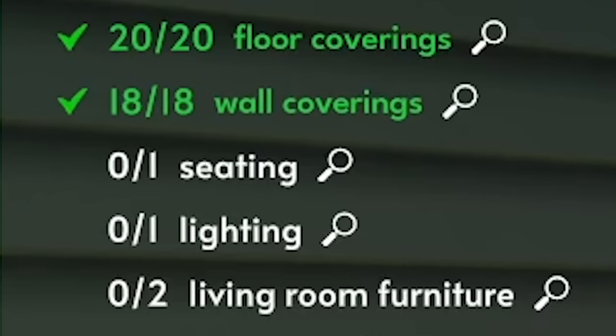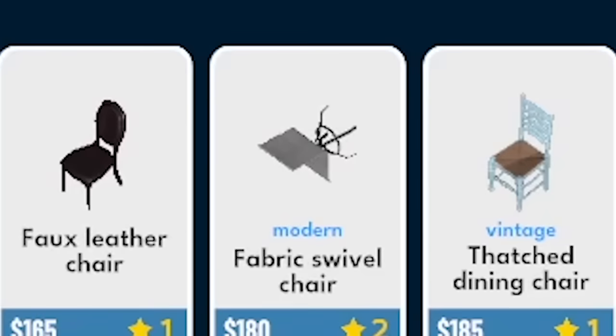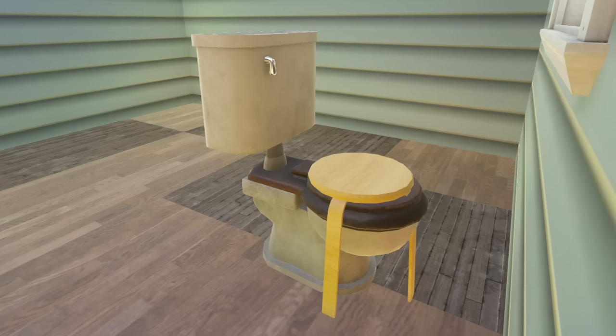The answer is no — the game does not count that as seating. We'll look at actual seating. Do we want to go with this wooden stool or whatever this thing is? Why is the picture for this one on its side? Whatever, we're going with the wooden stool. Can I just place it right on top of the toilet? Oh yeah, there we go. Truly, it is art for the modern age.